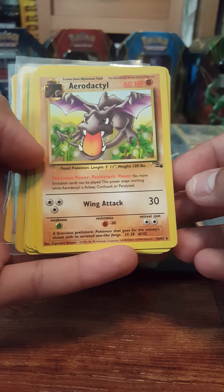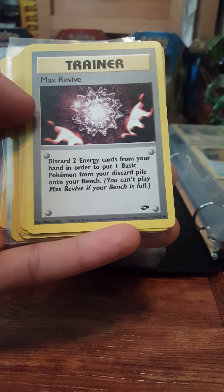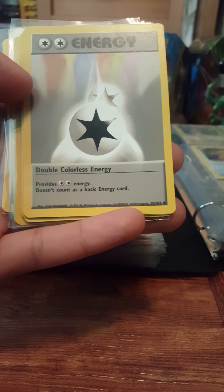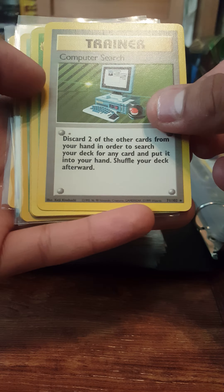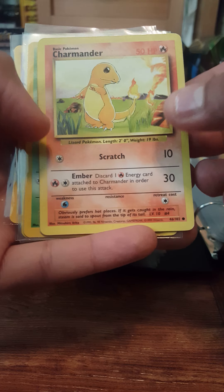This is one of the ones that I needed to complete the fossil set — Aerodactyl non-holo. Next we have Pikachu from the Neo Genesis set, Max Revive from Gym Challenge, Computer Search from Base Set 2, and Double Colorless Energy from the Base Set.